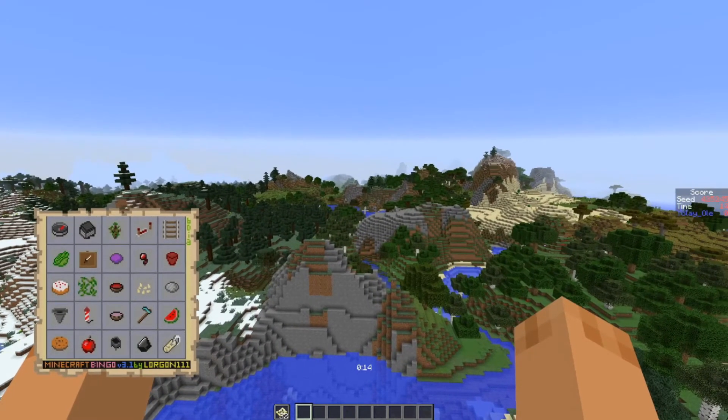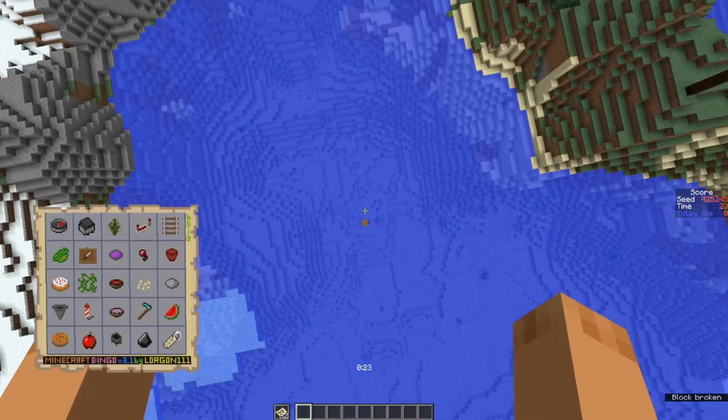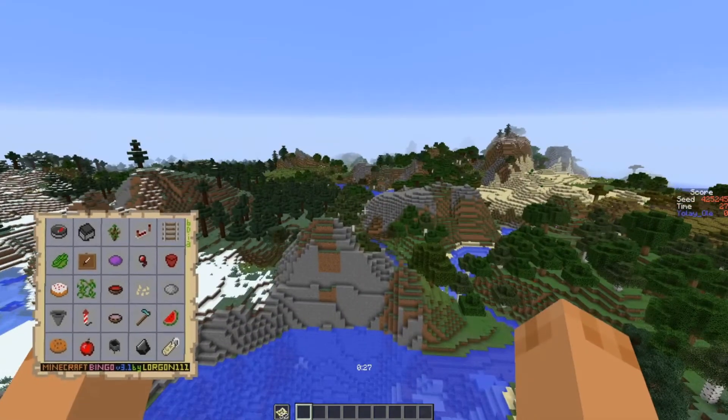Our next seed is 425245. This is the practice seed — you may play this as many times as you wish in any style you wish. We start off in the middle of the water again, hence the need for boats.